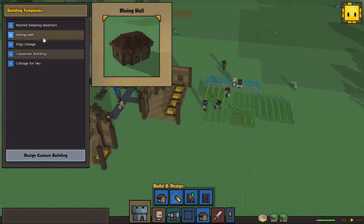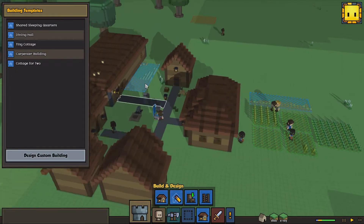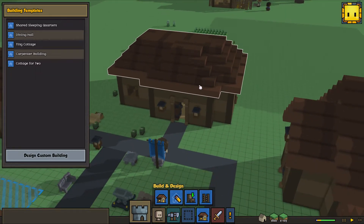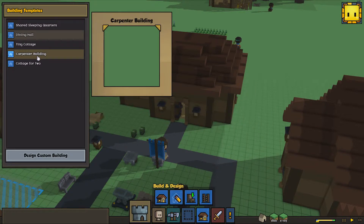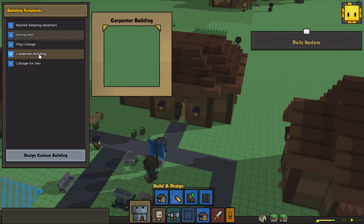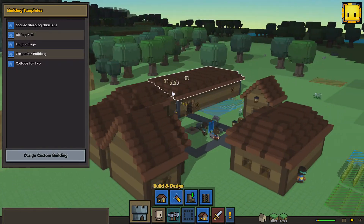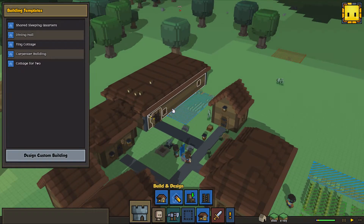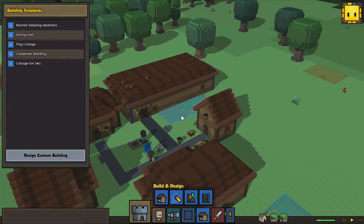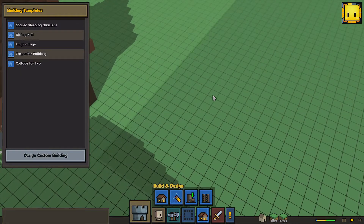One more idea is about blueprints. I don't know if they've already had this idea, but when you make your own custom blueprint and save it, you should be able to take a screenshot of that building so people can see what it looks like. I remember I made one — still here, yeah there we go, it's just green, I don't know why — but eventually if they fix it, you'd have a screenshot of the building. It would also be awesome if you could upload it to the Steam Workshop so other people can see your build, build it themselves, or even add on to it.